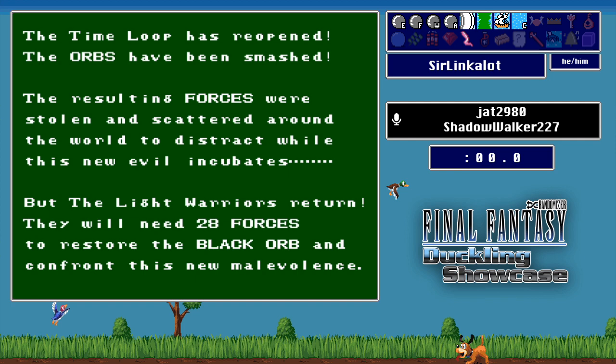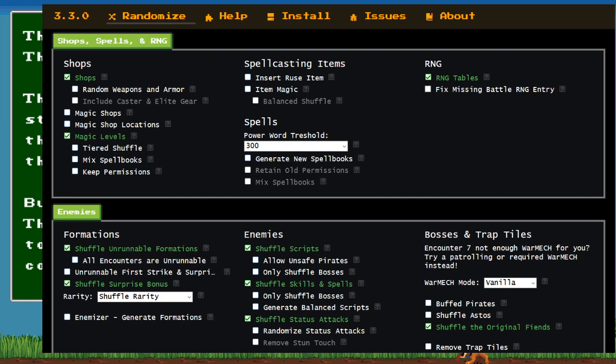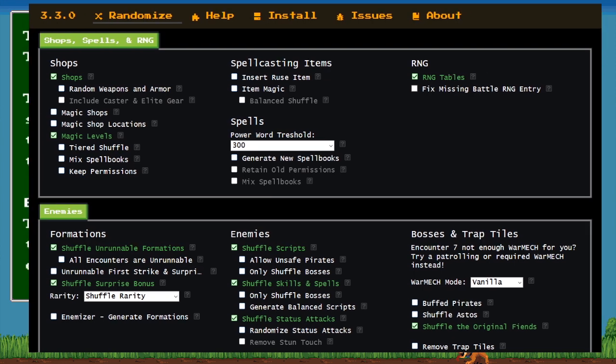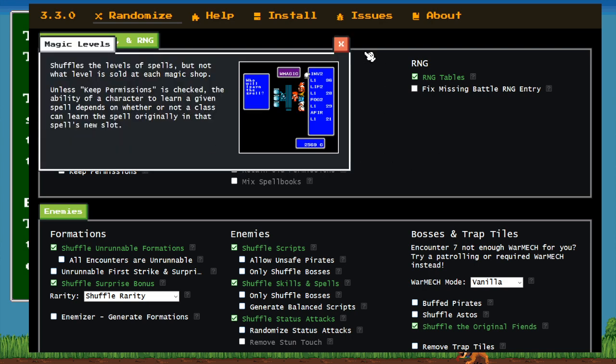Give a quack if you're in chat. If you're brand new here, this broadcast is all about getting new players involved. This week we are focusing on two specialty flags: Shard Hunt and Entrance Floor Shuffle. As Darkmoon pulls up our restreamer tonight and pulls up the flag sets, we can start taking a look at what we're going to be doing tonight.